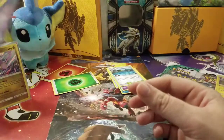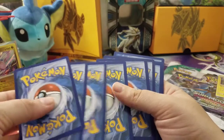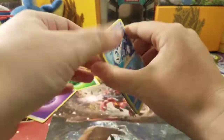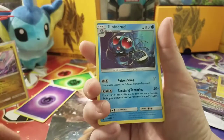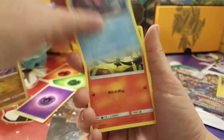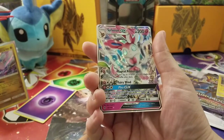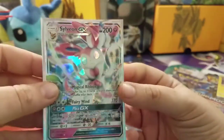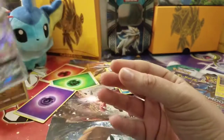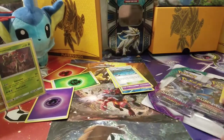Let's go with the Alolan Ninetales, the last card in this three-pack blister. We have a Psychic Energy, Wishiwashi, Delibird with all the presents, Mudbray, Slowpoke, Tentacruel, Lampent, Sudowoodo, a Trevenant reverse holo — awesome playable card — and a Sylveon GX right off the top! So that is pretty awesome. This is Sylveon number two for me, actually — very, very cute card. Maybe I should do a Trevenant Sylveon deck. I do have a Fairy deck.